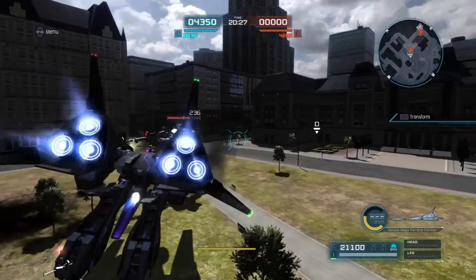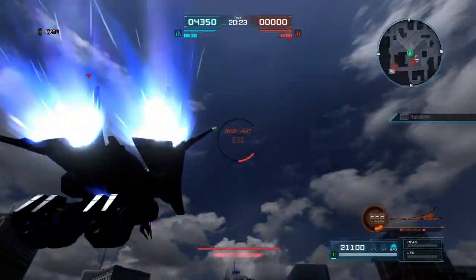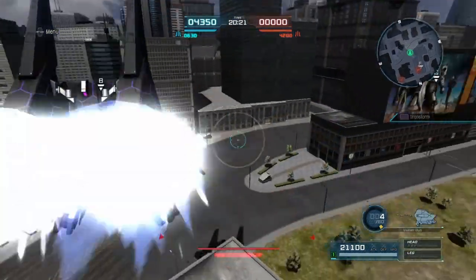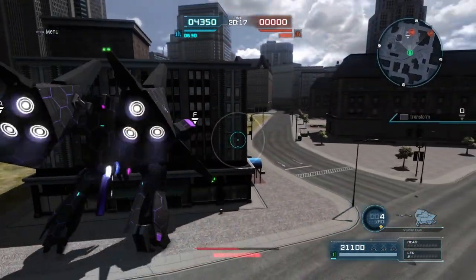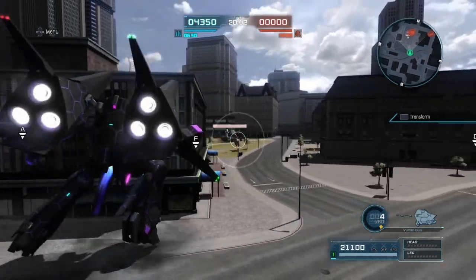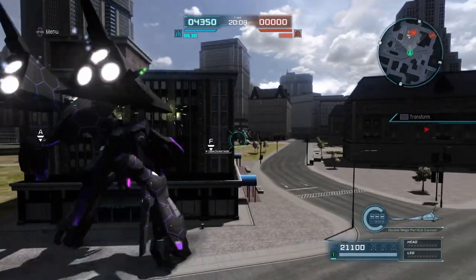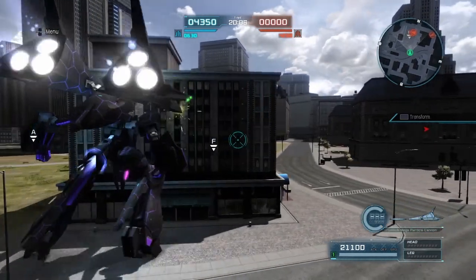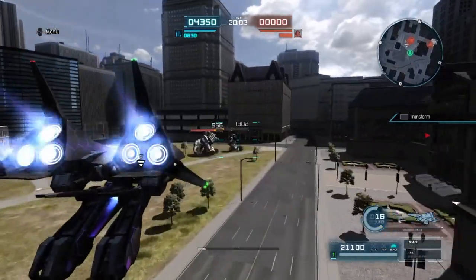Here's a combo I like to do: particle cannon in mobile suit mode, then transform and hit the middle particle cannon — that's actually a guaranteed combo. It's kind of like Ashramart, where you can do a full charge or two shots, then transform and hit the guy with the burst shot. This can instant stun.